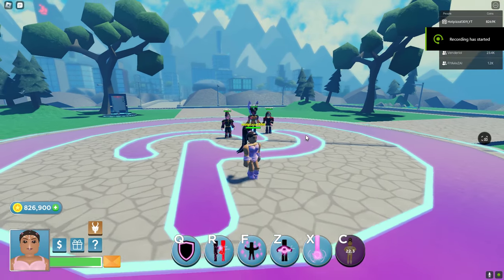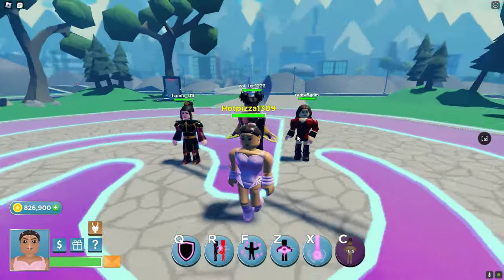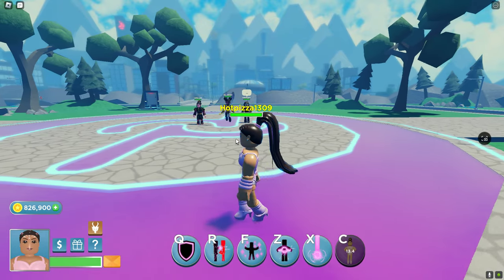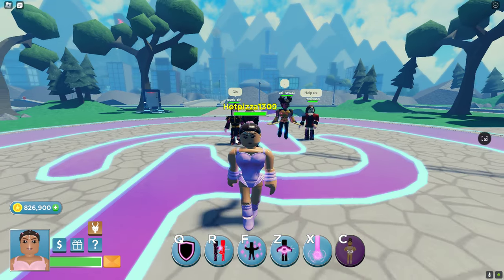Hey guys, welcome back to the channel. Today we're going to be doing a pop star Ariana, aka Ariana Grande, showcase in Heroes. She has a skin for Ajak and she has similar-ish abilities. I say similar because the particles and the damage and stuff are different. But let's just showcase her for y'all.